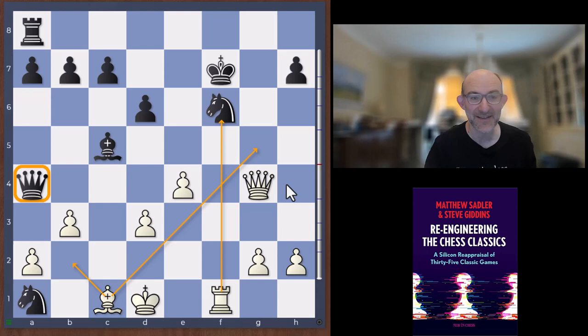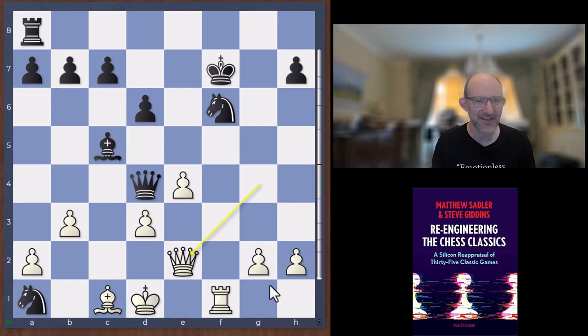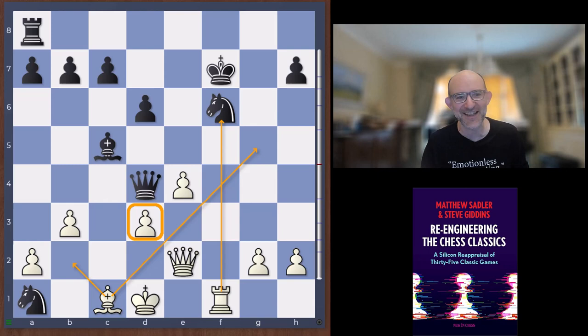Leonhardt played queen d4, and I could imagine when he played this he thought 'right, now completely winning — two pieces up, covering all the threats, queen takes d3 it's finished.' But Janowski played queen e2, which is quite cunning. It defends the pawn on d3 and intends bishop b2, threatening rook takes f6, with bishop g5 also in the air. It's one of those moments where you get a bit shocked — you think it's finished, then the opponent finds a new way to breathe life into it.